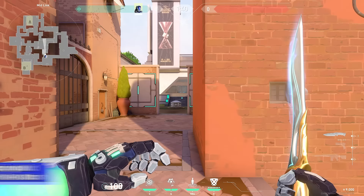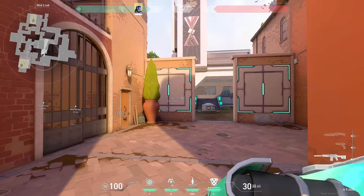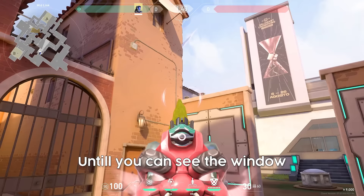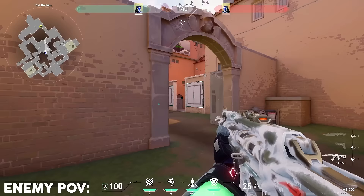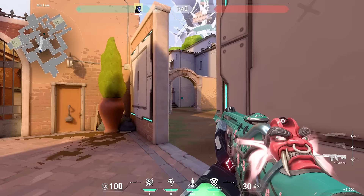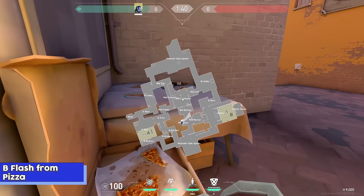For attacking mid, I like to do this one flash that blinds mid and doesn't blind your teammates. Tell your teammate to smoke off cat because you will be slightly exposed to cat. Line up with this wall right here, move slightly forward until you can see the window, aim at the top of the window, and do a normal throw. You and your teammates can swing off of this flash — it won't blind you because it will be behind the arch.